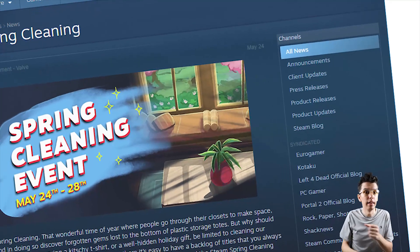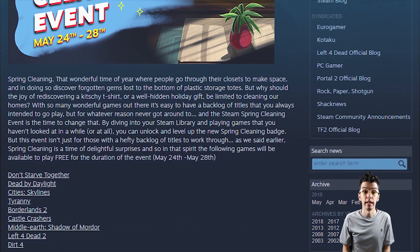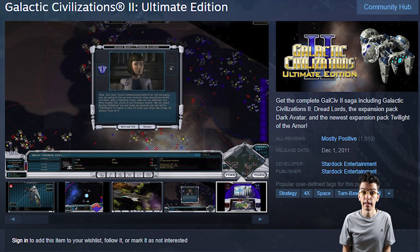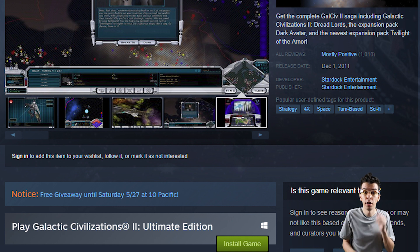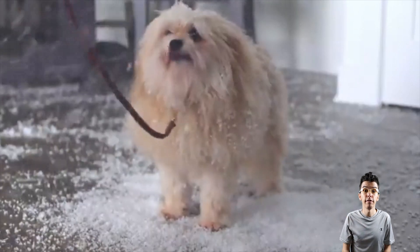Steam's Spring Cleaning event lasts until May 28th. Earn the new Spring Cleaning badge and level it up by playing old dusty games, and gain access to 9 free games for the duration of the event. Galactic Civilizations 2 Ultimate Edition joins the free game giveaway party, but this time it's yours to keep. Overwatch also joins the free to play party with some funny commercials, plus join in on the 2 year anniversary fun.